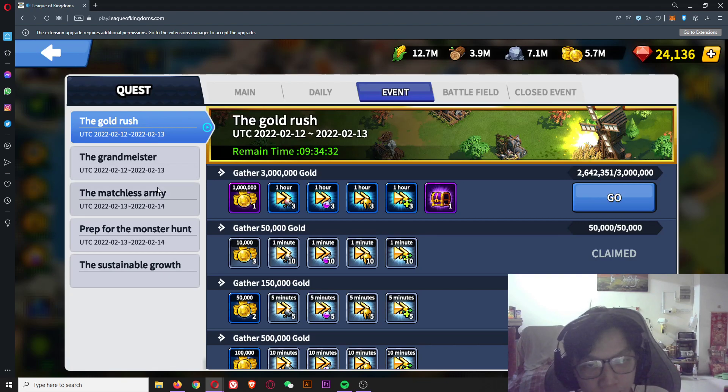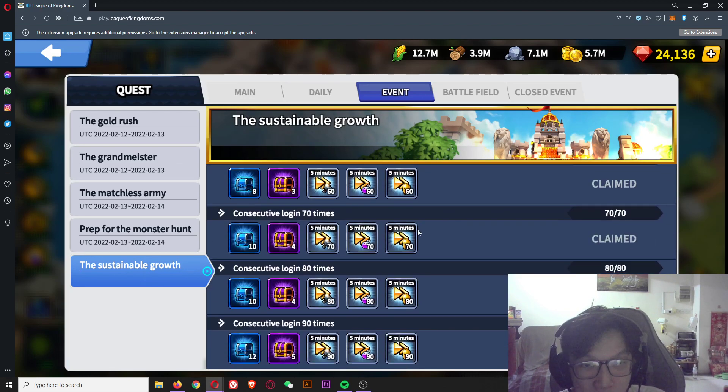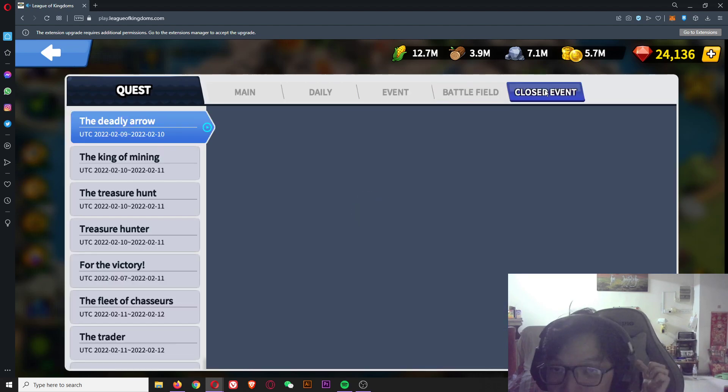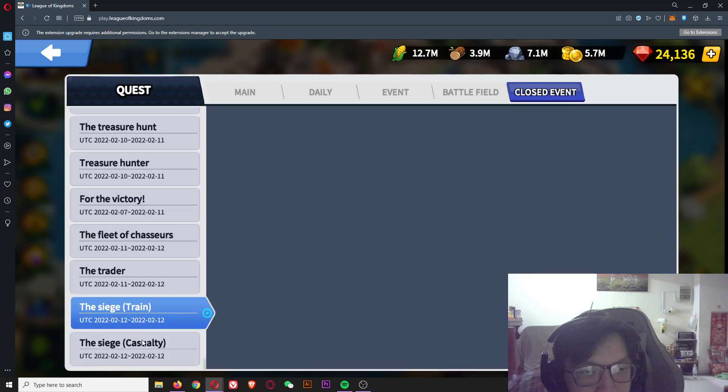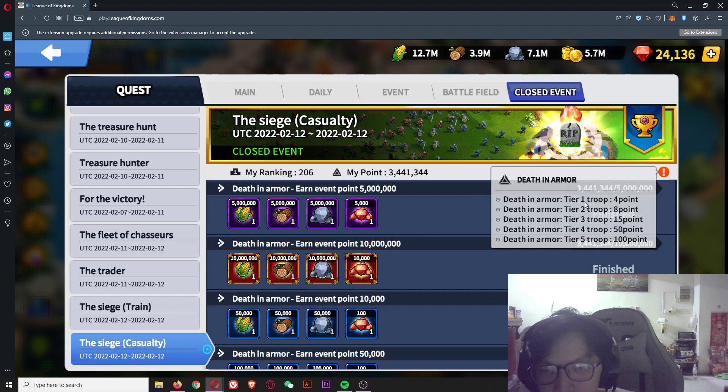Events also give a lot of crystals. The sustainable growth event rewards castle upgrades: castle level 5 gives 100 crystals, level 10 gives 500, level 15 gives 1,000, and level 20 gives 2,000. There are also different events, especially the casualty event, which launches every two weeks similar to the shrine event — the day before shrine event is usually the casualty event. For the casualty event, only exchange kills with tier one, tier two, and tier three troops. Leave tier four and tier five for shrine capture or shrine defense.